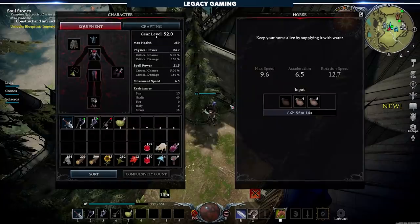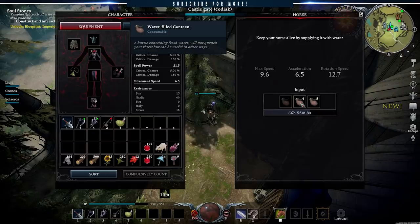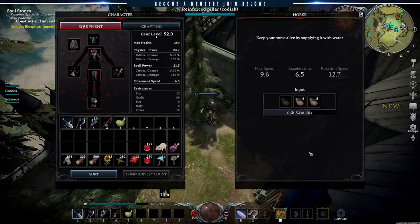Equally as important is keeping your horse alive. You actually need to keep your horse stocked up with water. The timer is generous, so pop in 15 skins of water and your four-legged friend will be good to go for a few days. But if that timer hits zero, your horse dies and you'll be on the hunt for another steed.